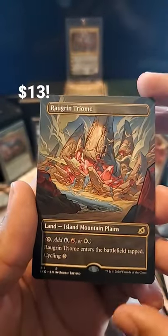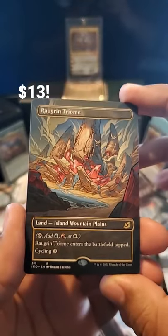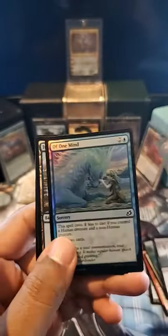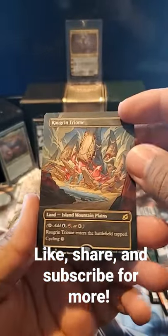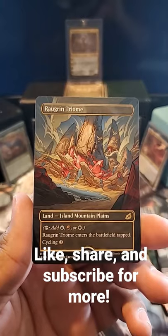and a Rugrin Triome Alt Art — that is fantastic — and a Foil One of Mind. Look at that Triome, that looks amazing.